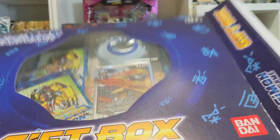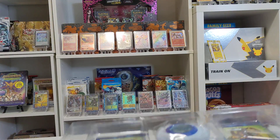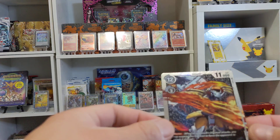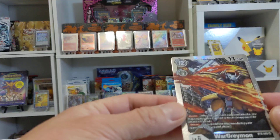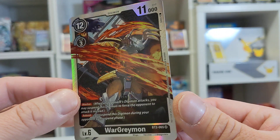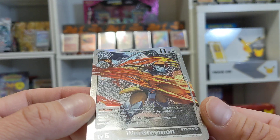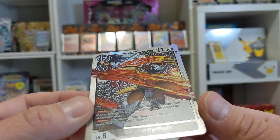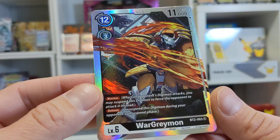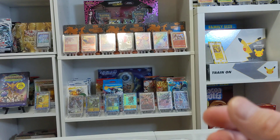I do like this — it reminds me of the boxes you can get with Pokemon, which is pretty cool. Here is the WarGreymon promo. This one was made in Japan, and what's pretty cool about it is the holofoil on the back. It's almost like the Celebrations Pokemon cards you see. Very cool design.